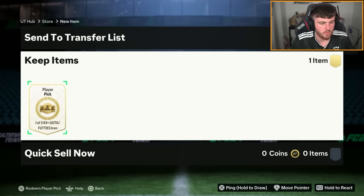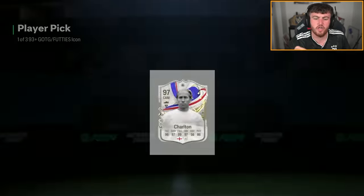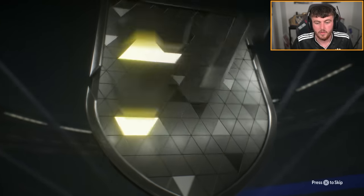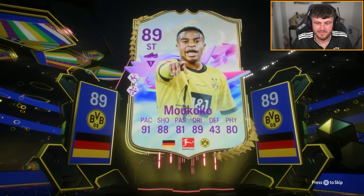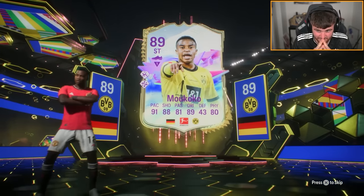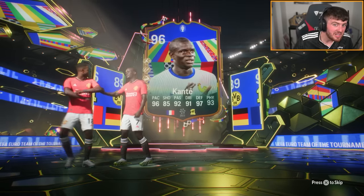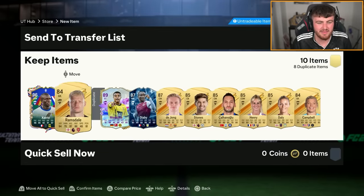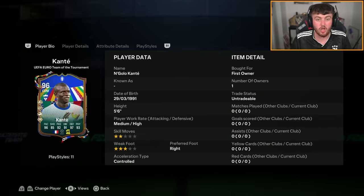Here we go EA, come on - next icon pick, pay out please. Charlton - 97. He hasn't already got him, so that's good. That's the team of the tournament. Please be Kylian Mbappe, EA. Just not Gakpo as well please. N'Golo? I'll take that. It's not amazing because N'Golo now has a footies card, but it could have been a lot worse. I don't already have him. I often get mistaken for a good-looking turn on the street as well - people say I look a lot like him.